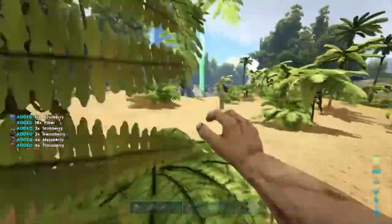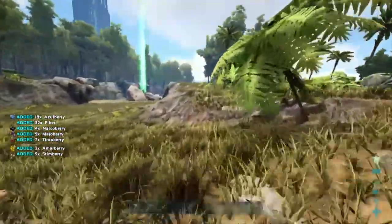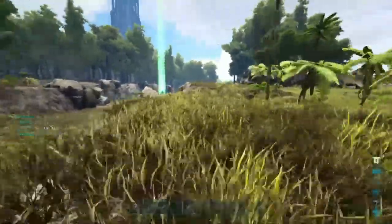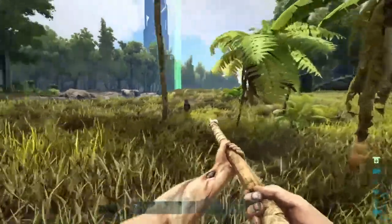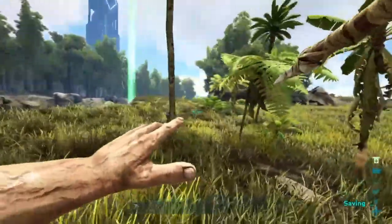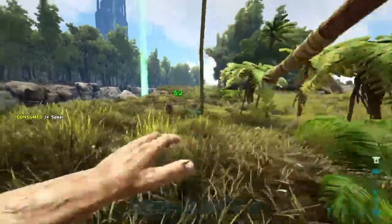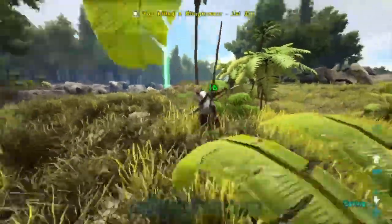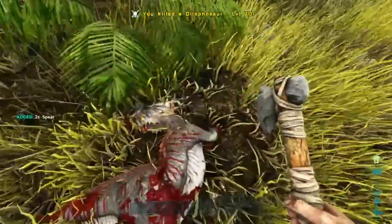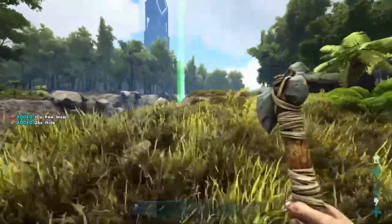On my way there I'm gonna harvest some bushes. I think the green drop requires level 10. Oh wait, hold on — die low! Hey, what's up buddy? Uh oh — I have both my spears — you're dead! Thank you for your hide.